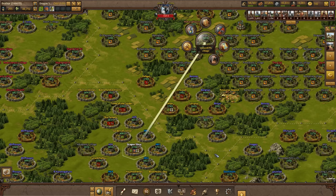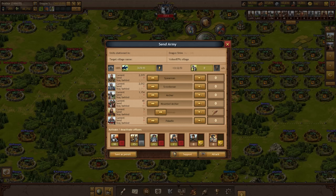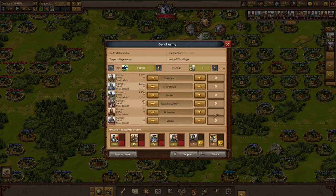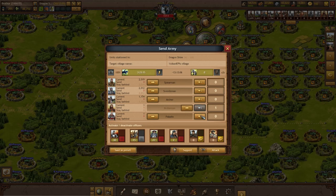In order to conquer this village over here, I send an attack with one nobleman. Right after, I send another one, and another, and here goes the last attack. In the last attack, I also send my paladin.